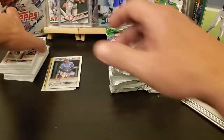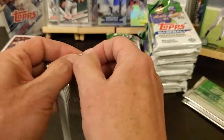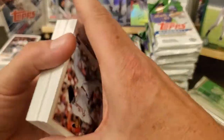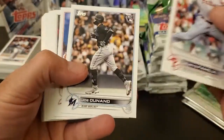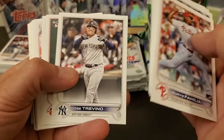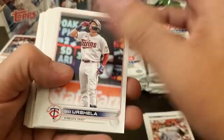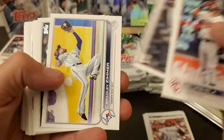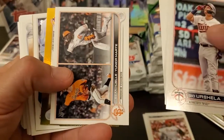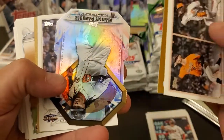Usually when I order from Topps they like to take the full two weeks before they send me the cards, because I just pay for the regular shipping. I was going to order just hobby boxes online, but when Topps came out with them they were about 35-40 bucks cheaper per box, so I just went through Topps and I'll wait for them. MJ Melendez, got another gold foil. Joe Smith, Manny Ramirez.